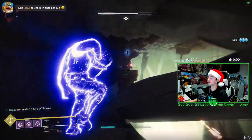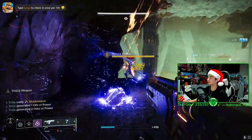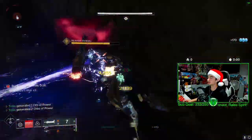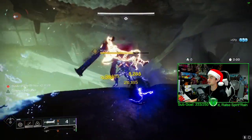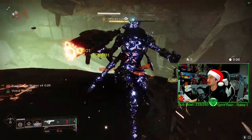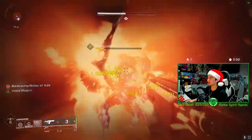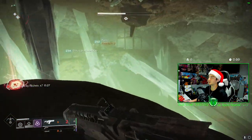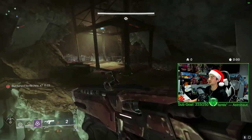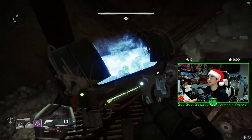You want to kill this Vandal up here — it has a lot of health. You definitely want a fireteam for this, because as you can see, it's taking all our ammo. We get the Burden by the Riches, and what you do is you run over to this chest right here and collect the loot.